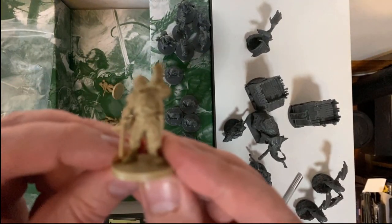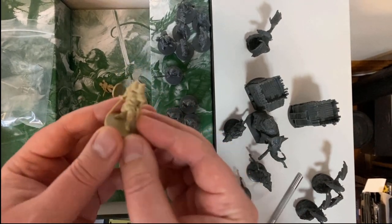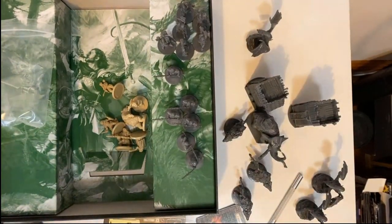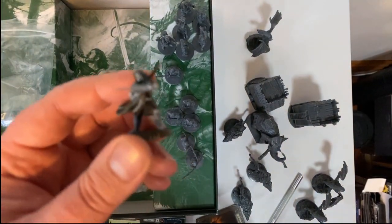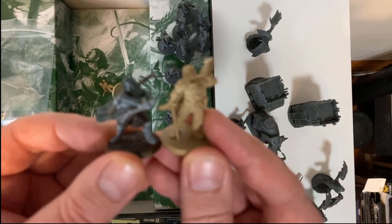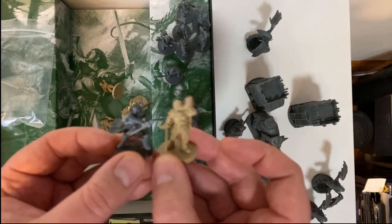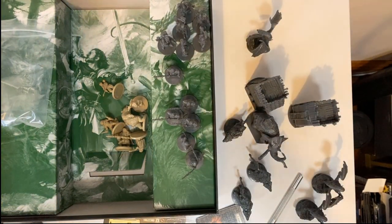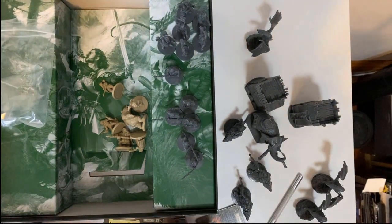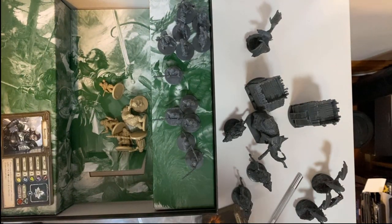Let's take a quick look at his miniature — it's the one we could see on the front of the box. For size comparison, this is Aragorn from the Games Workshop game, and this is Boromir. I'd say they're about 32mm scale — a little bit bigger, which makes them a little easier to paint and means they've got some more detail on them.